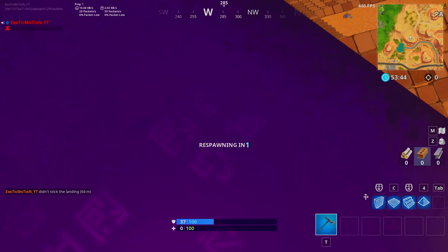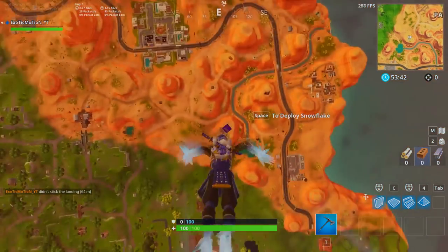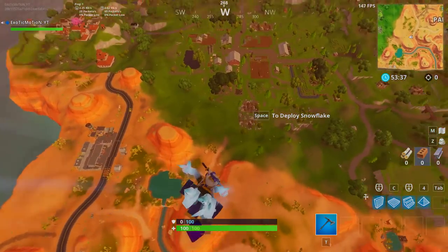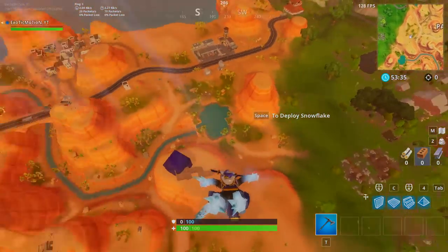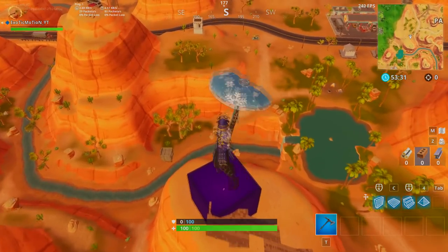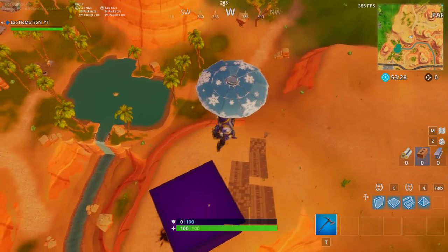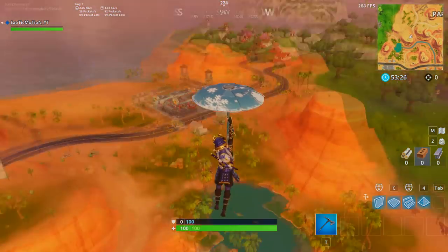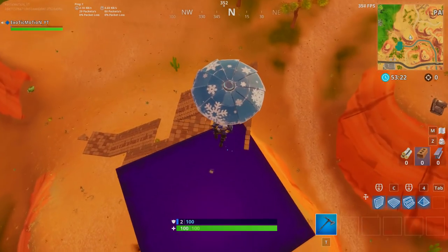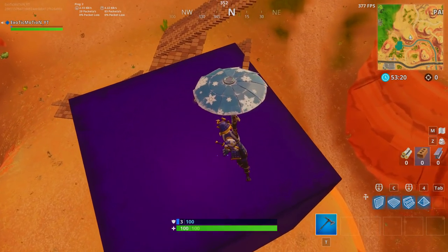Okay, I guess you do take fall damage — that sucks. This thing is massive and fascinating, because this is how Season Five is going to end and Season Six is going to start. If you land on it you bounce straight up. And once you get within a certain distance, you start getting shield — that's pretty cool.